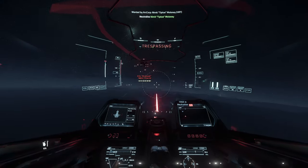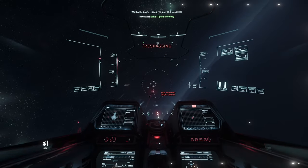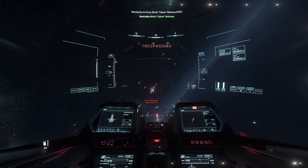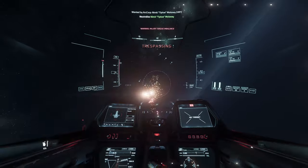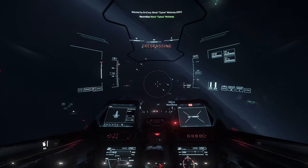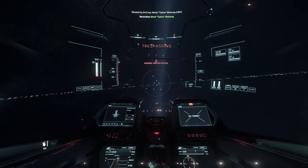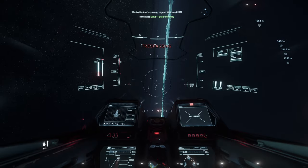Looking down, I'm just barely keeping up with him — I'm gonna have to flip over. It's so fast it's hard to get shots on target, but he's dead. I think we can go at the Reclaimer now. There's an outpost down there — maybe we can get a little help from it. Let's take out this big boy.